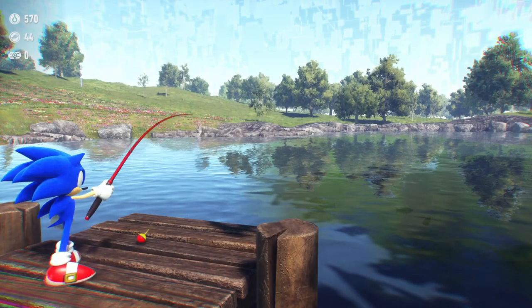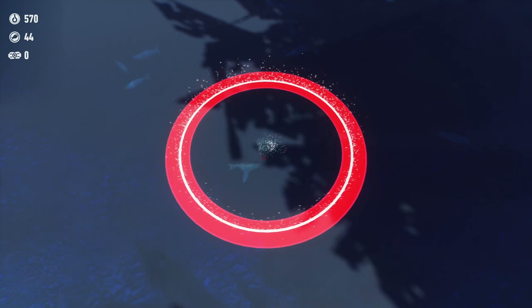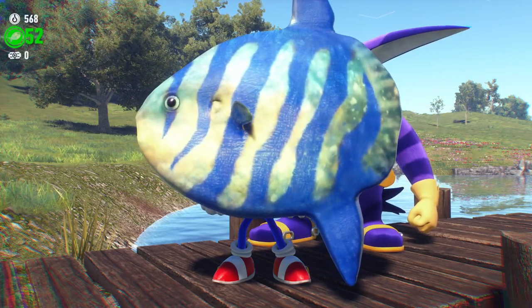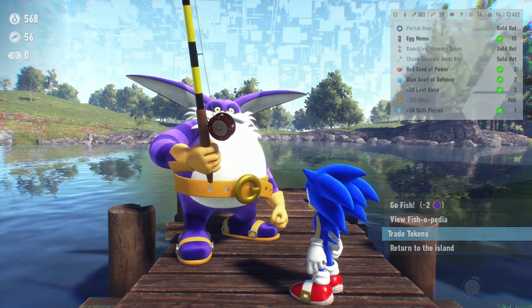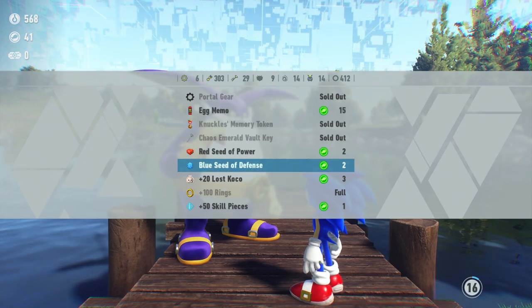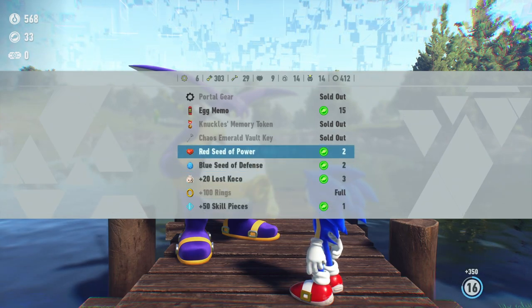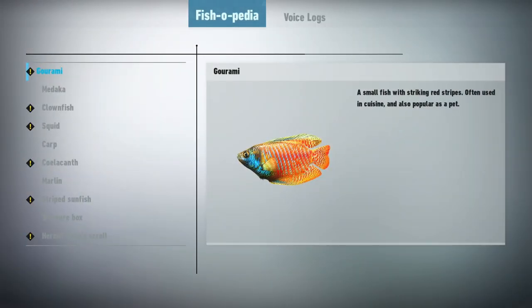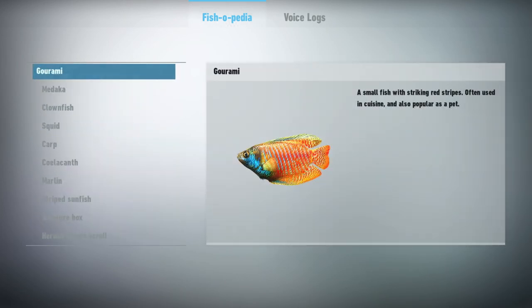Let's go for one more — just like this. Reeling it in. It's a huge one — the Striped Sunfish! This thing's almost bigger than Big. Oh my gosh. Let's move out of that. Let's trade our tokens — we have 56 of them, so we could get an Egg memo. For everything else we could get like skill pieces — that's never too bad. I'll buy another memo there but we'll save up the rest for later. Let's take a look at the Fishopedia — I'll read through more of this maybe in its own episode. As you can see we have the gourami, clownfish, squid, coelacanth, striped sunfish, and the hermit's cocoa scroll. For the voice logs, we have two more: what are the military craft doing in here? Sage has helped me avoid the worst of it and it doesn't appear to be manned — is it a defense mechanism? I need to learn more.